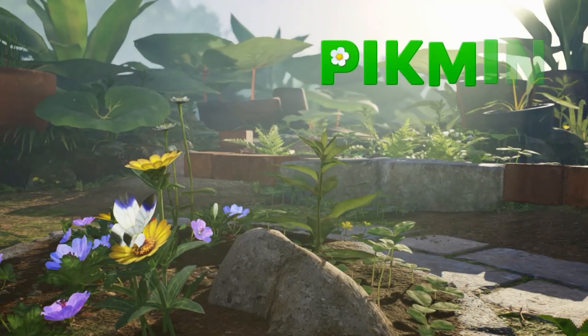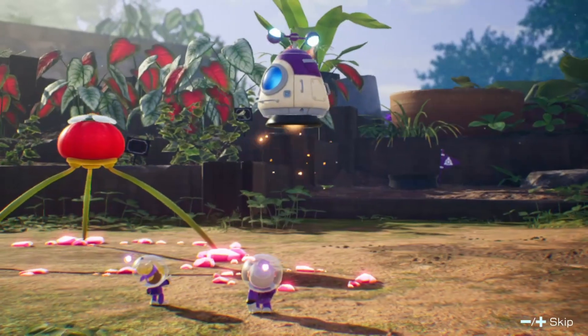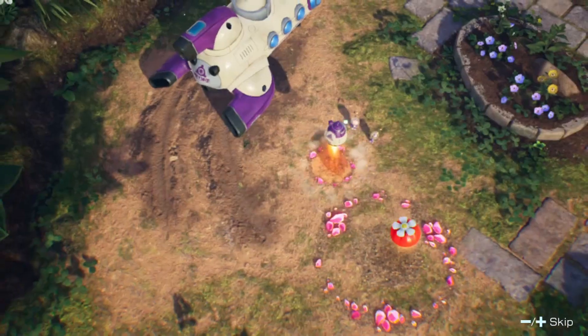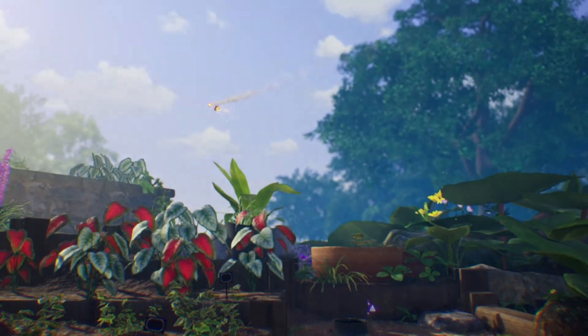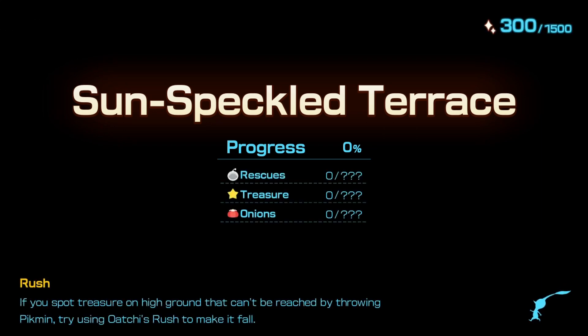We're just 4 days away from Pikmin 4's release, and I have a tip to share with you. On day 2, you take your first trip to the Sun-Speckled Terrace. It might be overwhelming to see how open the area is and how much stuff there is to collect, but there's actually only a finite amount of things to do here your first time. This means you have much more time to complete other things on future days.